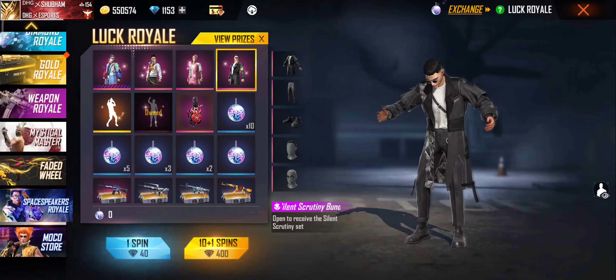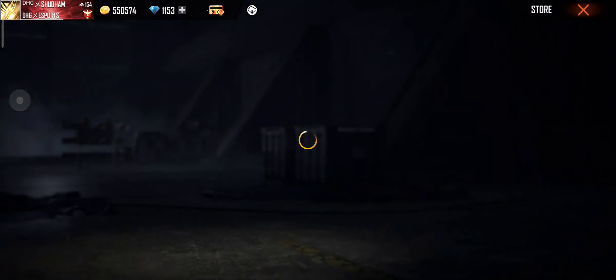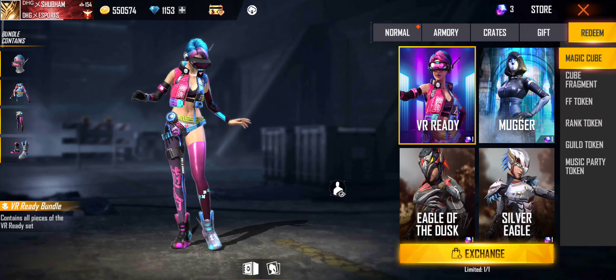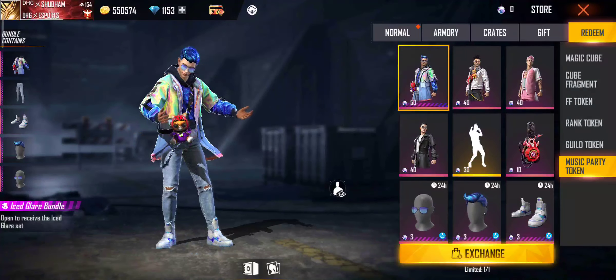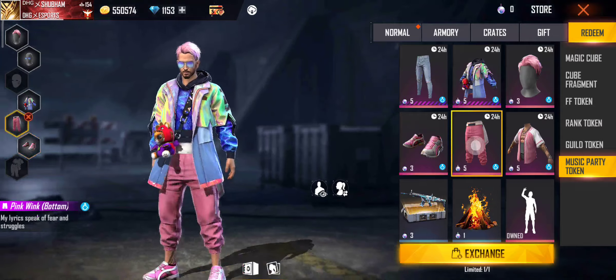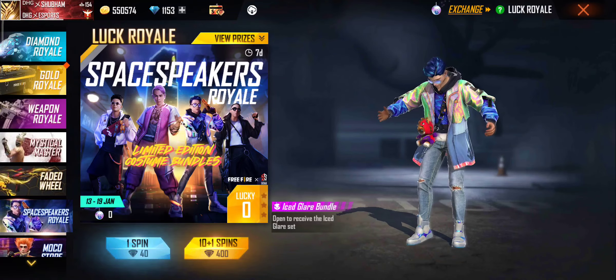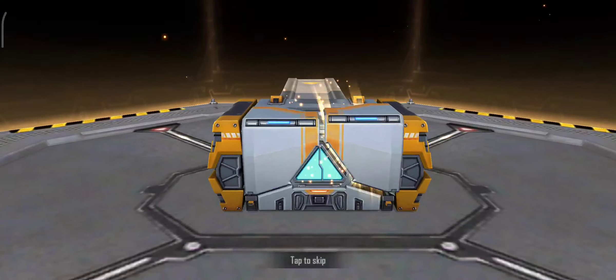Let's start this video. Here you can use this token to exchange items — I will show you everything a little bit later. Then we will spin and remove all the items. You can use this token to exchange, so let's see — we have 50 tokens here.